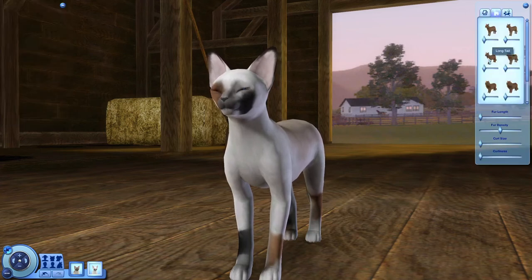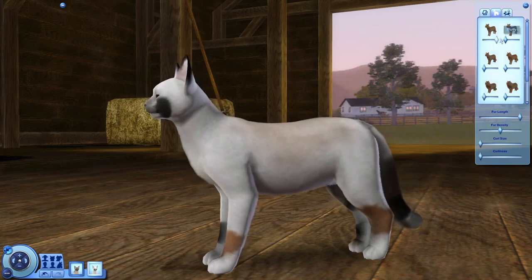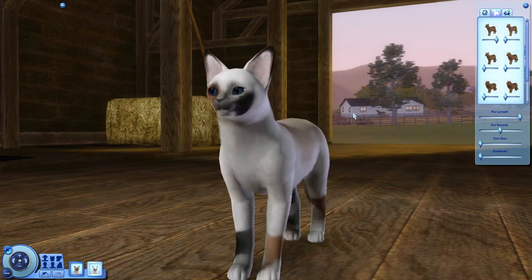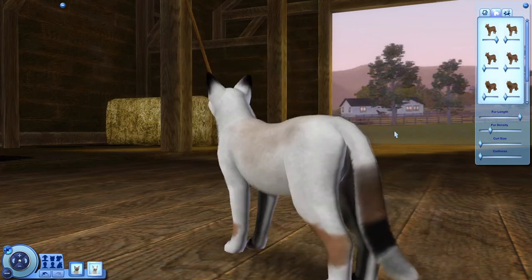She's described as being fluffy but not too fluffy. If I pull up the fur length — no, that's not right. Just plain fluffy. Ironically, cats that are just plain fluffy are not as fluffy as cats that have a fluffy tail, so I think I'll go with this. Fur density — I'll put it around here.